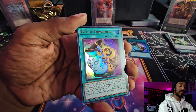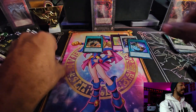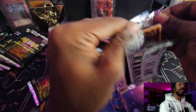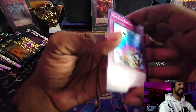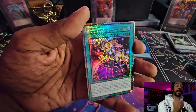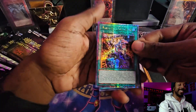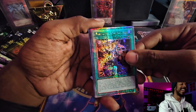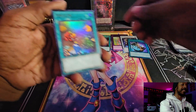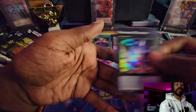Those are two very good Ultimate Rares and two very good pulls. We already got three Ultis - we're down two. Summon Limit, another Pot of Prosperity, Magician Salvation, Pre-Preparation of Rites. First Quarter Century Secret Rare: Magician Salvation! I might actually use this one.